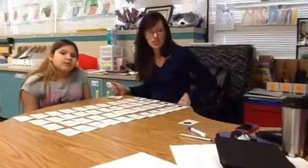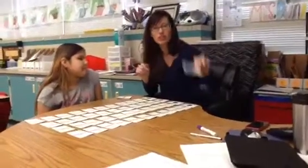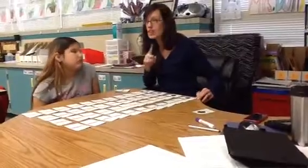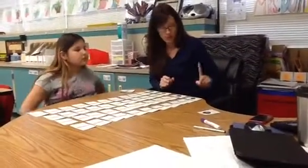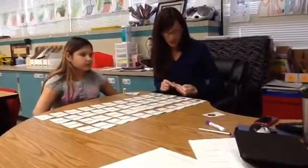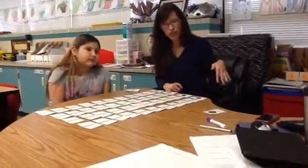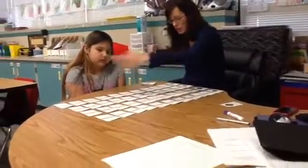We're going to play Treasure Hunt. The way you play Treasure Hunt is you have your cards, and this is Treasure Hunt by three, so you put the card on the side, and then you take these dots and you put them in a row, so the dots are on the left side, and it doesn't matter what order they are in.